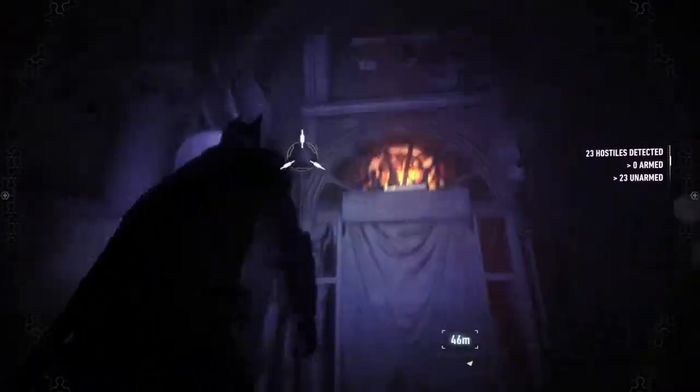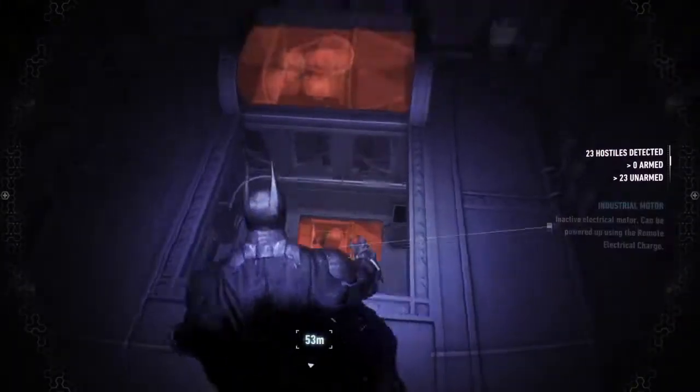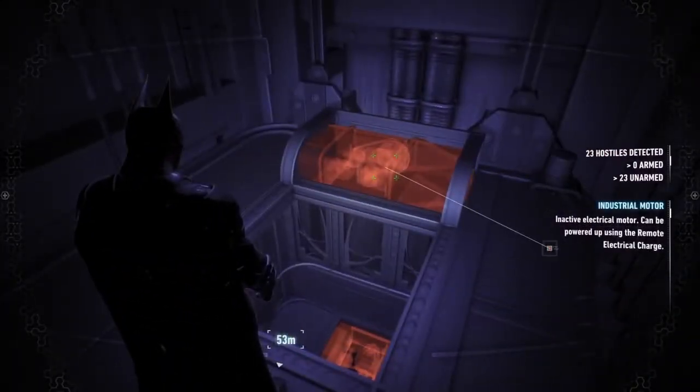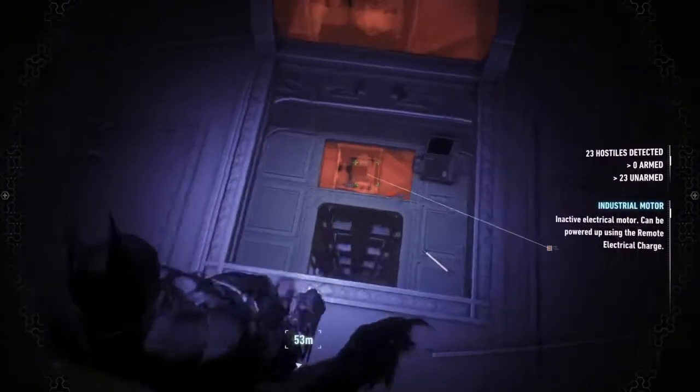I've got to go lower somehow. There's an access point up here. What is below? Looks like we've got another puzzle here — an inactive electrical motor that can be powered up, but there's another one there too.